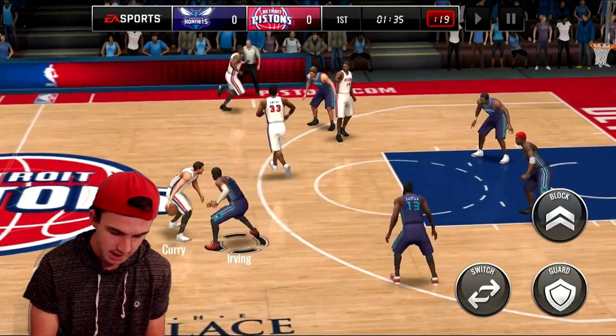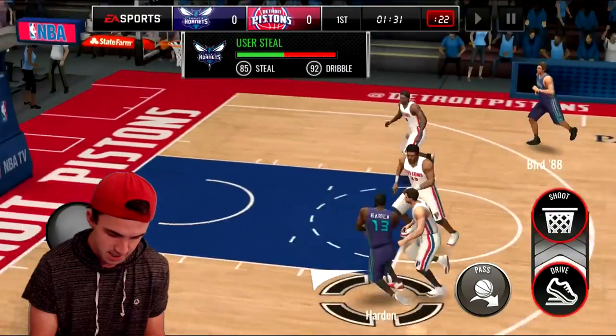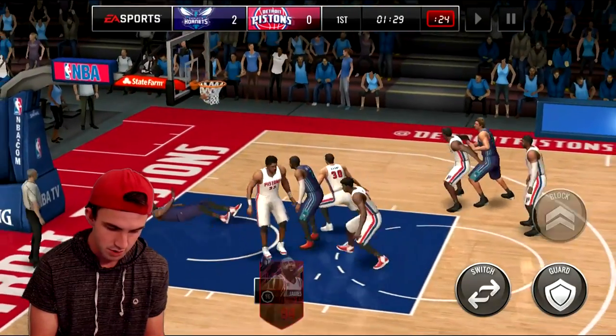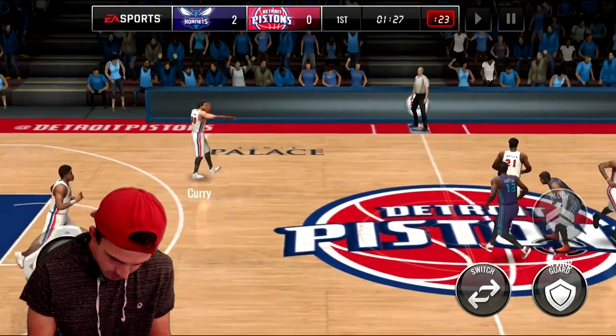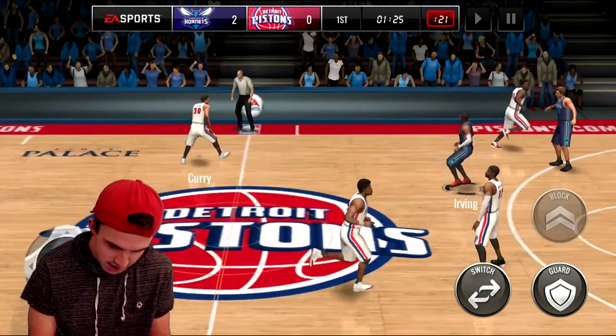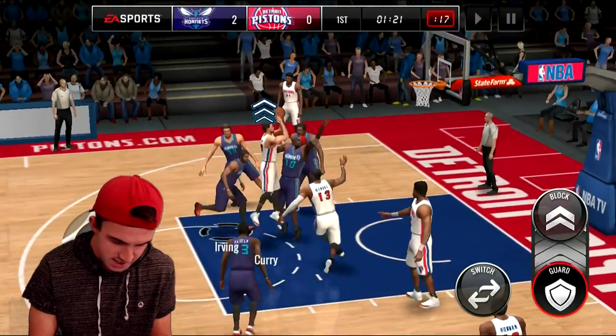Let's see if we can get a steal right here. Not off to a great start. Throw it to James — dunk on him, James! We get the assist from Kyrie and the points for James Harden, so we're already showing him off. Even though Kyrie has a terrible defensive rating, he already got one steal.